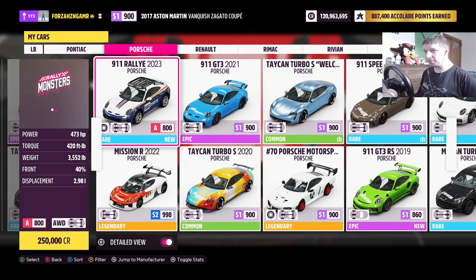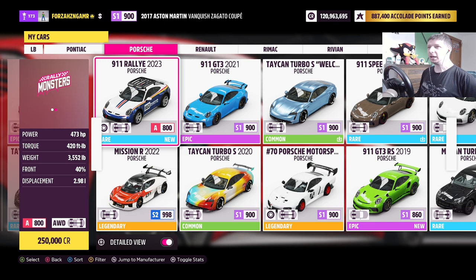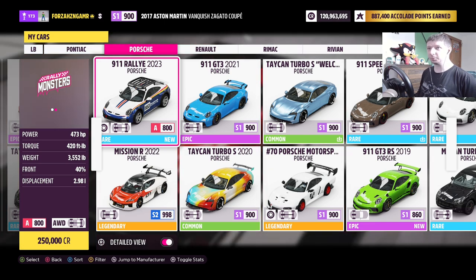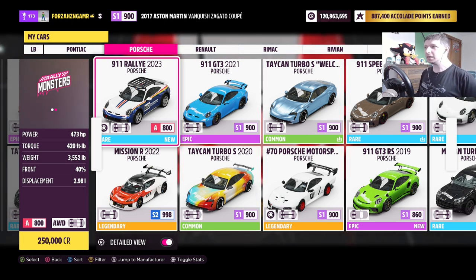It's already top of A-class — 460 horsepower, 3,552 pounds. It's already been tuned for the most part. I was not even expecting a pre-tuned stock car, except for the ones we got months ago when we had the Lincoln that was basically A-class 800.